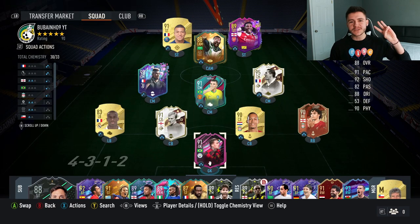This is the team we're going to be using in three games of Division Rivals to test out the new Santa Cruz card. He's going to be on the bench — we're going to use him as a super sub as soon as the game begins. So without further ado, let's go ahead and jump into it and see how good this card really is.